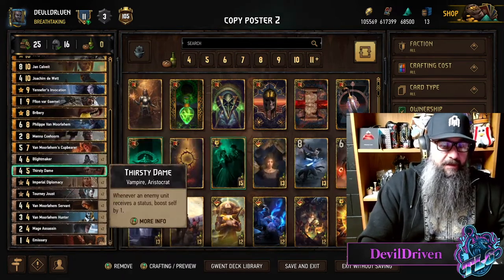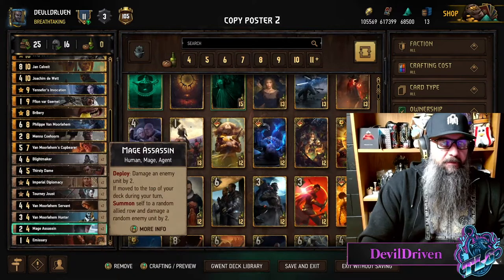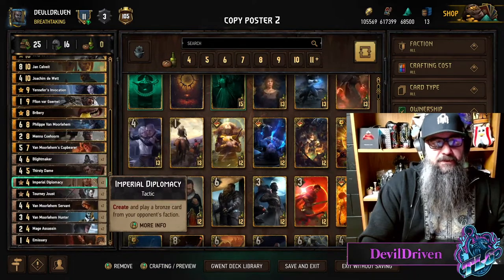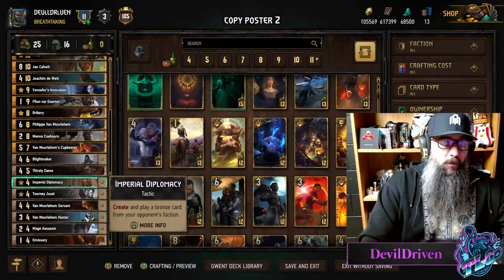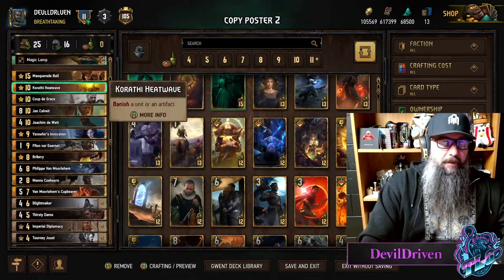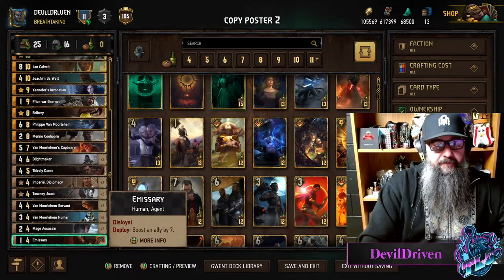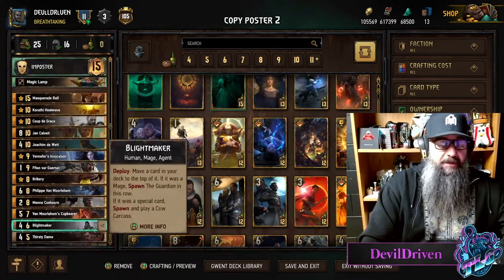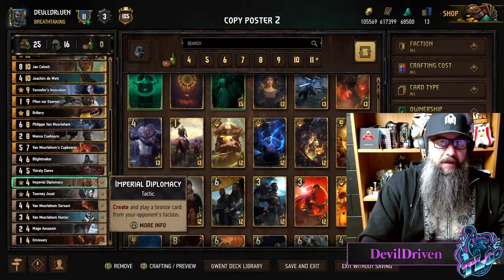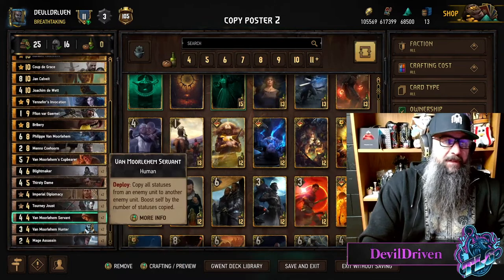Only one Thirsty Dame. Yan counts as an aristocrat, Philippe counts as an aristocrat, and we got two Hunters — so you got plenty of aristocrats to work from. Acu is mostly there to push, or if you're being pushed it's a great bully tool. But after you use it with Joaquin you might not find any other use for it. I do have Emissary in here just as a backup plan, but mostly you're using it for possibly double Blight Makers, or just to pull procs for your Ball, or to run haymakers with these Servants.